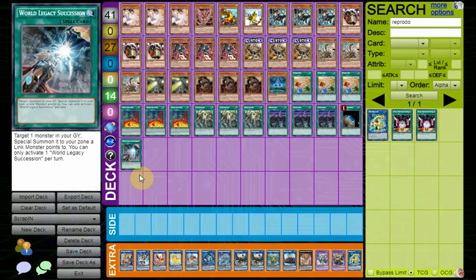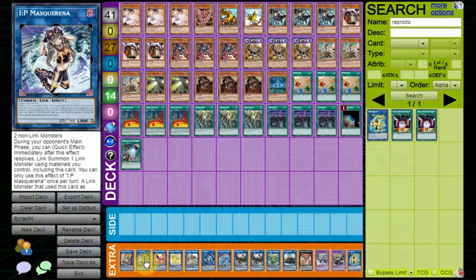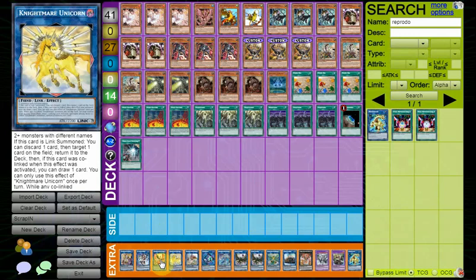That is the main deck. For the extra deck, we run Access Code Talker — Scrap Recycler plus Factory is a really good Access Code line with like three or four different attributes, which just blows up the entire field for free. You also get to keep an extra monster, which is really strong. Usually it's for Avramax, although if you're in a pinch you can use it for Nightmare too.